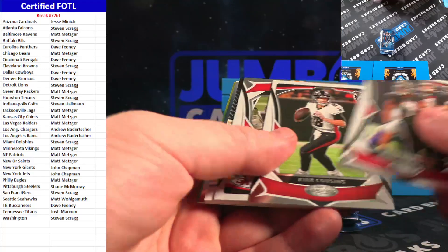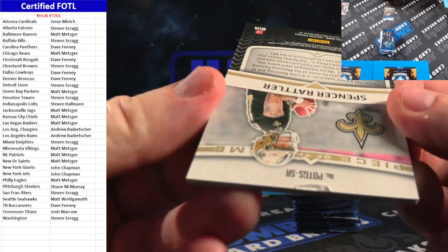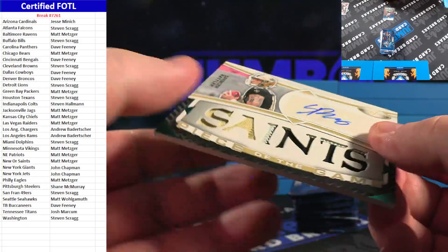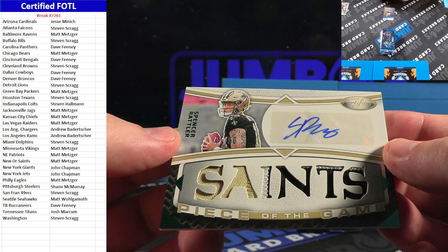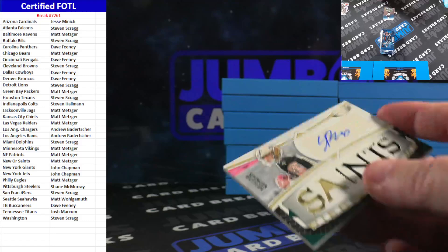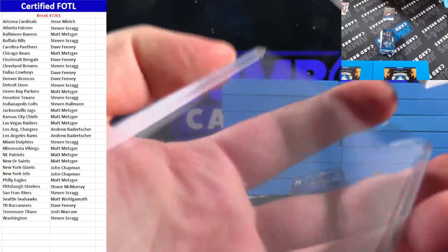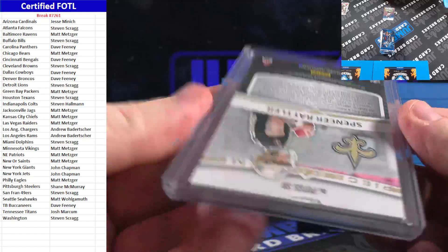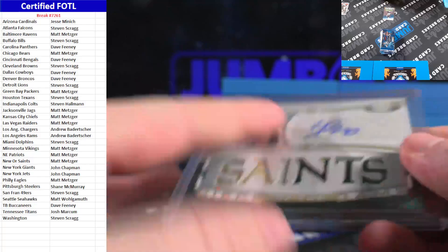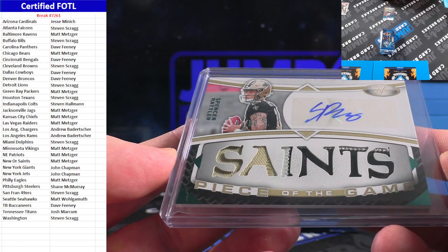Pack one: Spencer Rattler — oh no. Hopefully they're not all like that. Right out of the pack, RPA — that is 41 out of 50 as well. I can send a pack with that one; hopefully they can replace it. Matty Ice on the Spencer Rattler — just jacked right out of the pack. Sweet card though, nasty patch, 41 out of 50, Spencer Rattler.